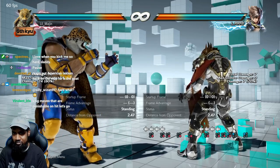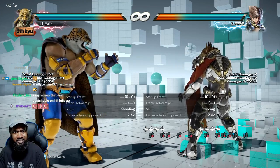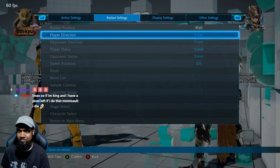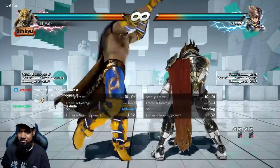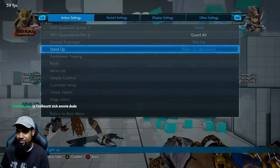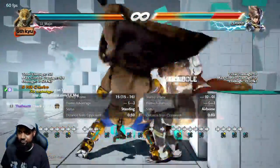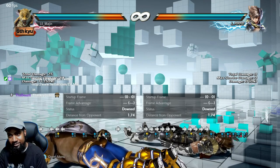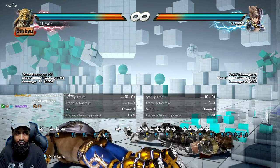If you get hit by either one or two hits, don't tech roll — just let them hit you with the moonsault. It's going to do like 15 damage, even less. Front facing is even less than 15. So I'm going to do a full carry here. 11 damage — and then he gets kicked for it, has to tech roll, then has to wake up on Oki. So yeah, just don't wall tech. Just don't do it.